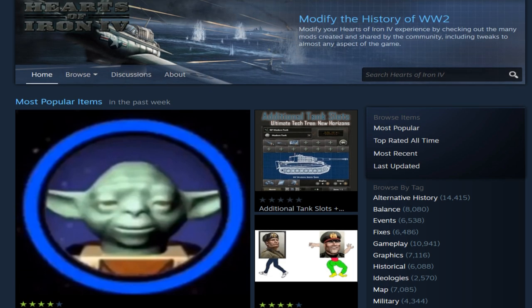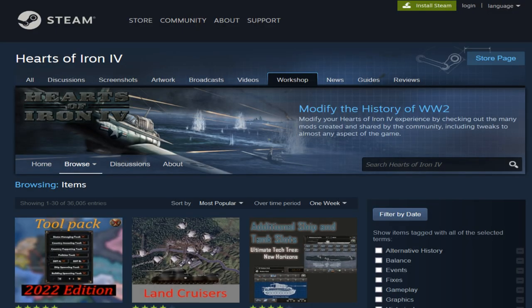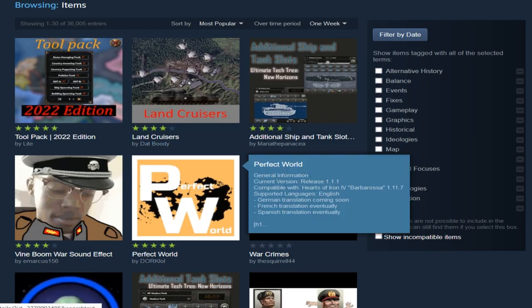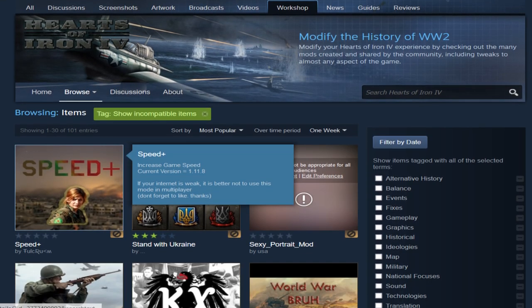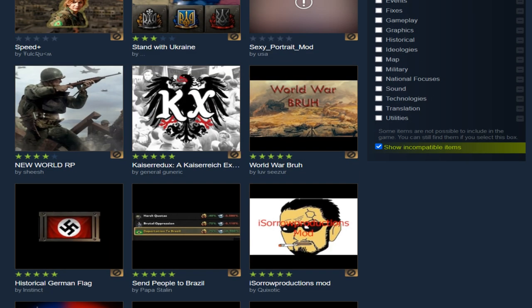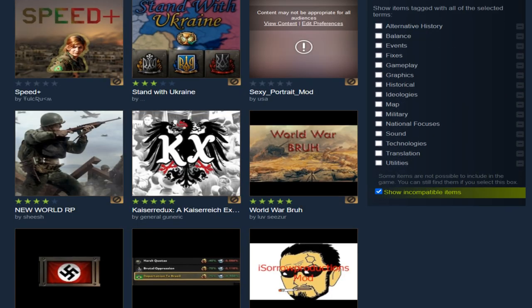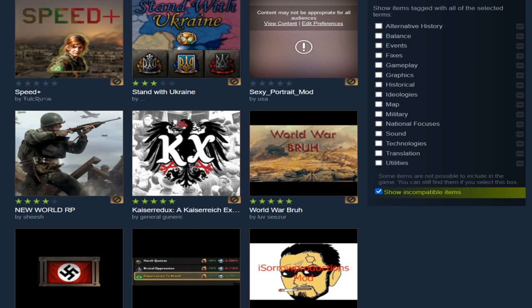Basically on the Hoi 4 Steam Workshop, if you go to browse, then hit items, and go down and click on the box next to 'show incompatible items,' you will be able to find mods that can still be played but have been delisted by Paradox, Steam, or whoever runs the workshop — meaning you can't find them using the search bar.